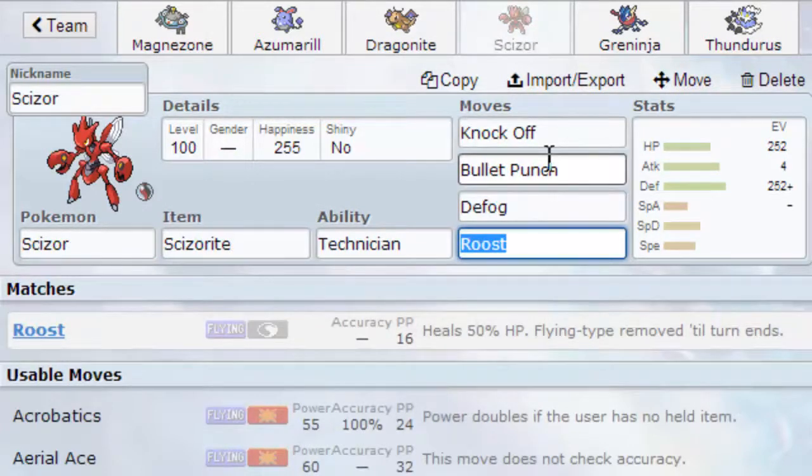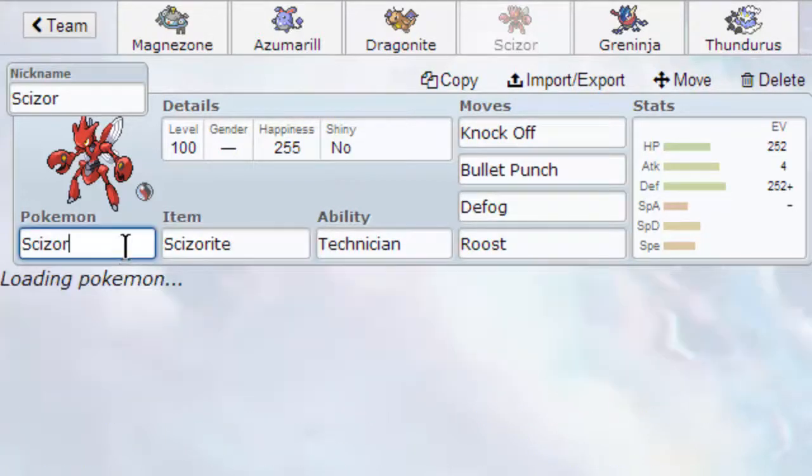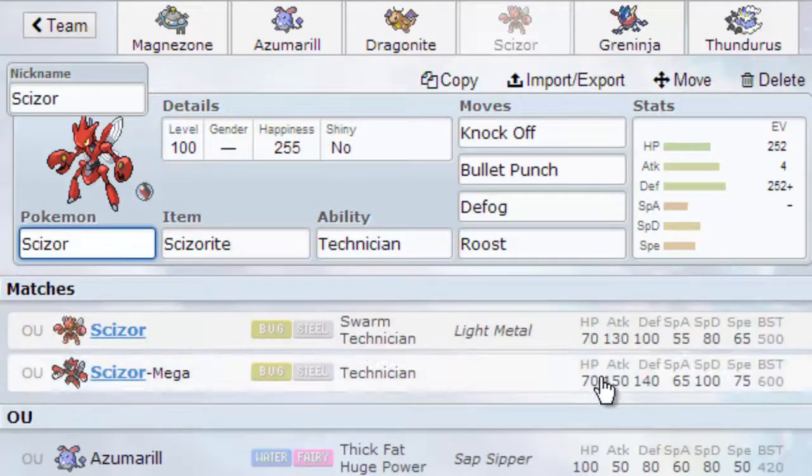Then I decided to go for a bulkier set — a Defog Scizor. Our team isn't incredibly weak to Rocks, but we have Thundurus and Dragonite, so I decided to go with Knockoff, Bullet Punch, Defog, and Roost on Mega Scizor. Mega Scizor has a base 140 defense, which is pretty good, and I'm going to take advantage of that to knock off a few items and get rid of anything on the field.